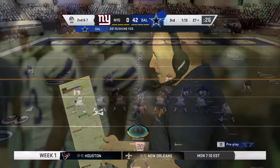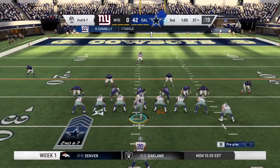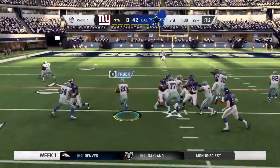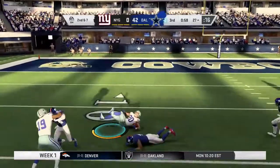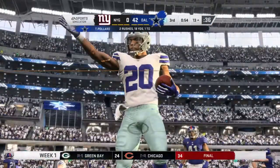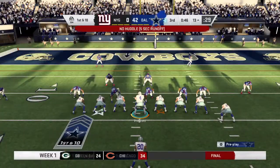Give them three on first down — it'll set up a second and seven. On second down, it's Pollard, and an alley to run! They're working inside the 15-yard line before it's all said and done. 14 yards, good for a Cowboy first down.